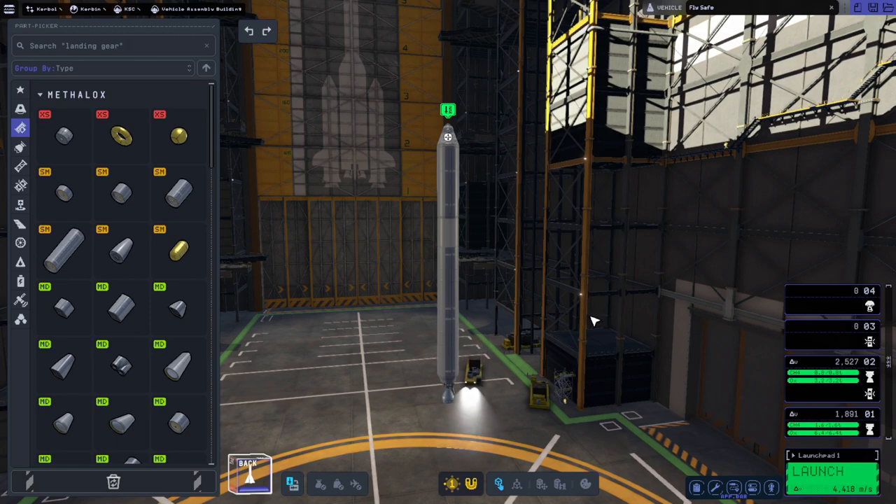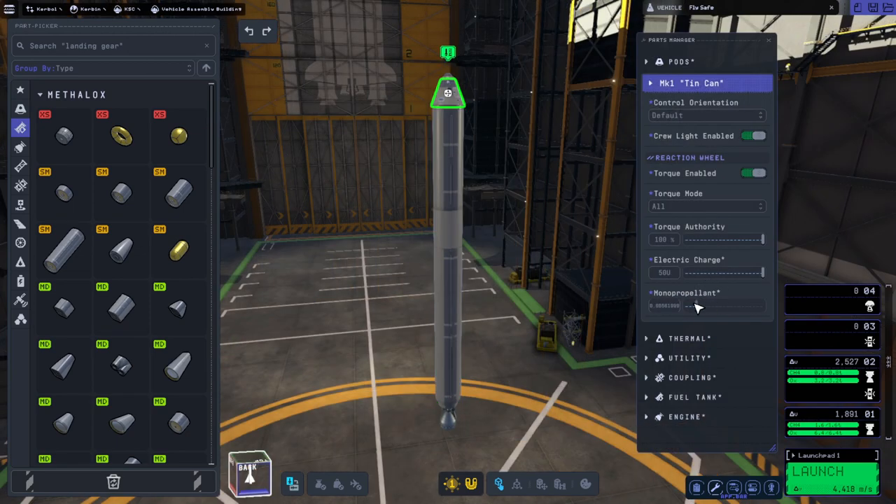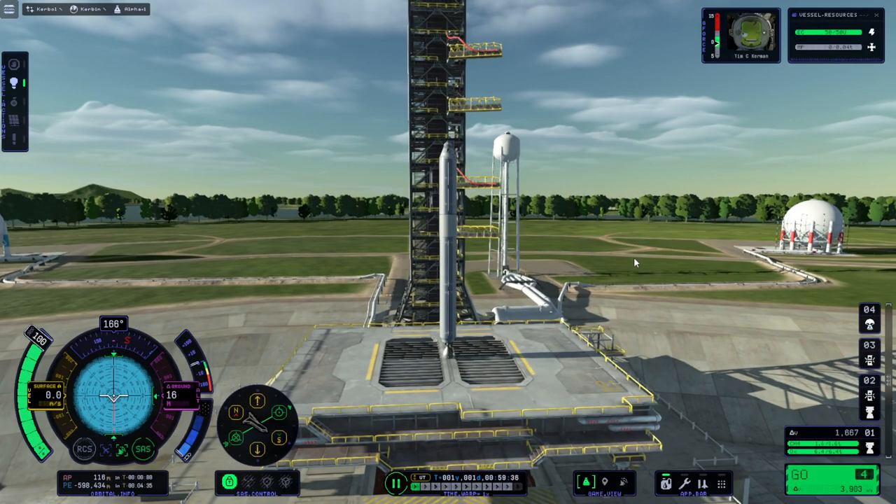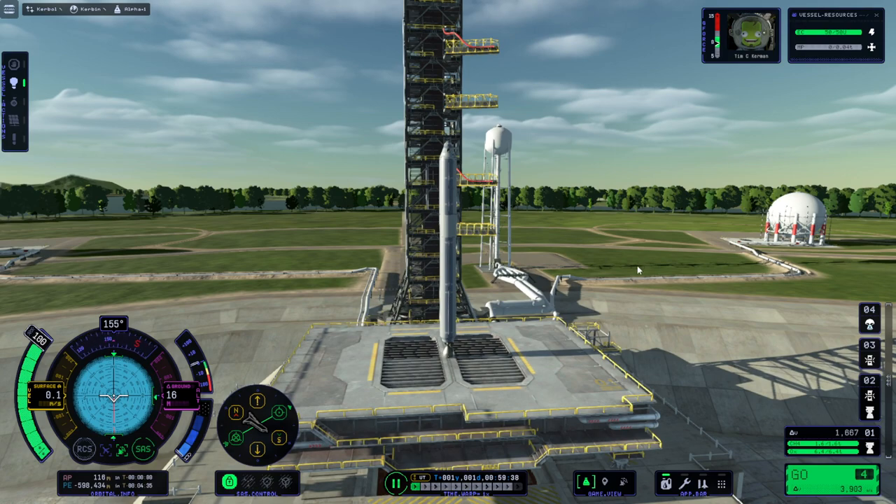4,418 delta-V. I don't need the monopropellant. I think this is what we're going to try — though it's probably going to be tough to get to the moon with. I have Tim C. Kerman this time. All right, let's go.